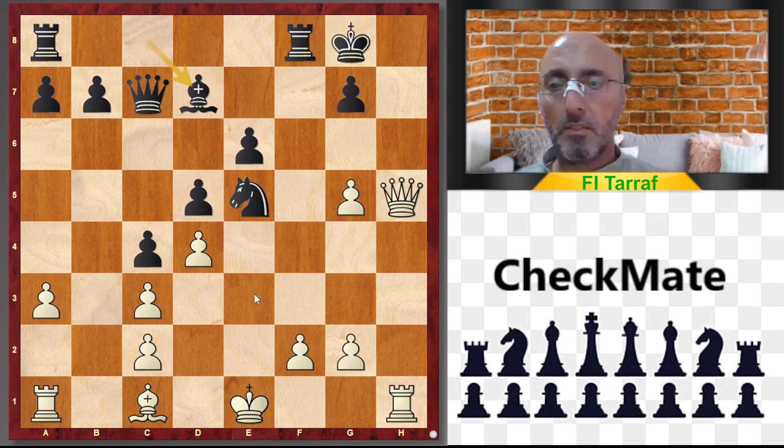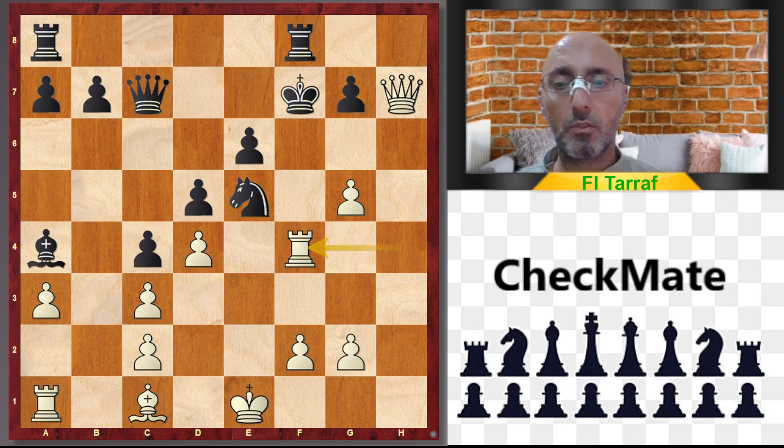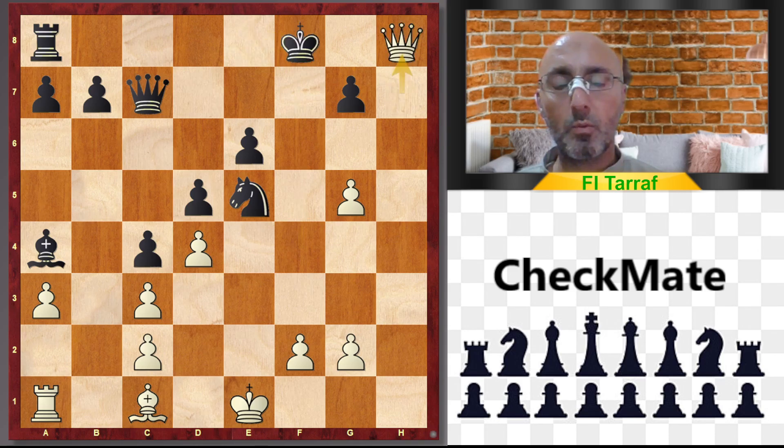Bishop to d7 was played in the game, and now we have many moves. In case Rook to h4, trying to activate, and Bishop to a4, Queen h7 check, King to f7, Rook f4 — this is the purpose of Rook to h4. King to e8, Rook to f8, Rook f8 check, King f8, Queen h8, King to f7, Queen a8 — winning for white.